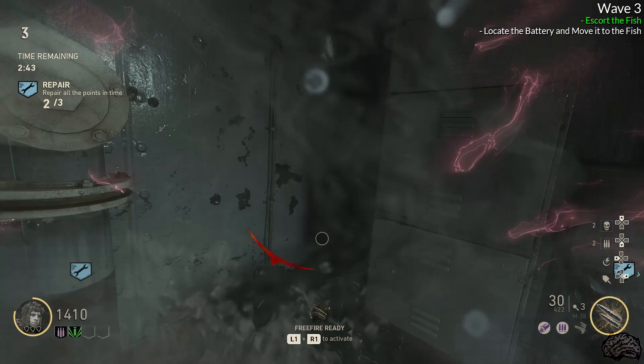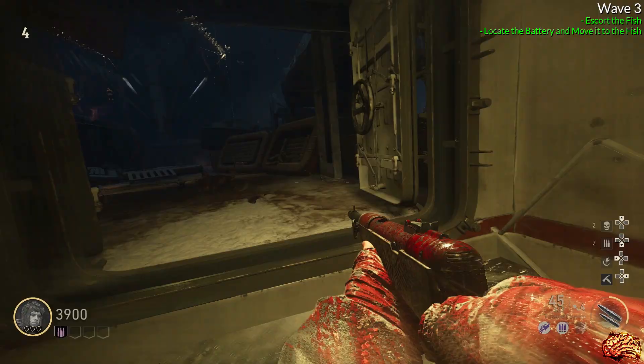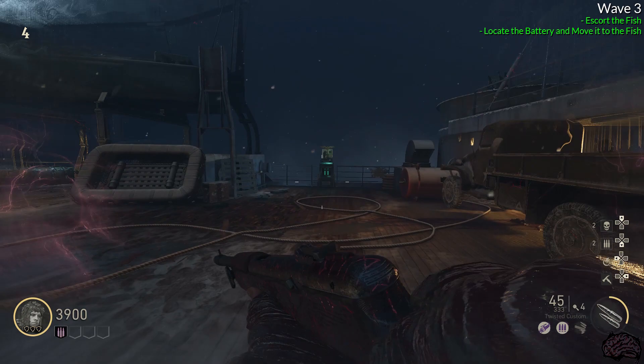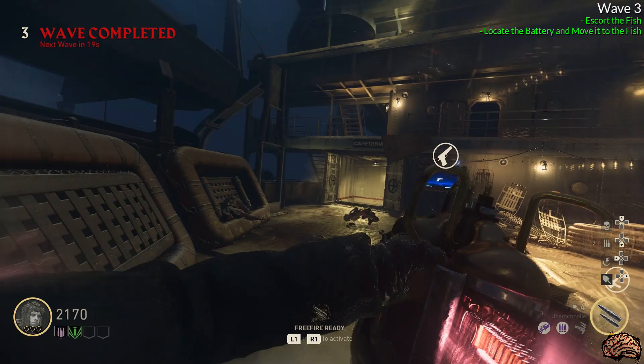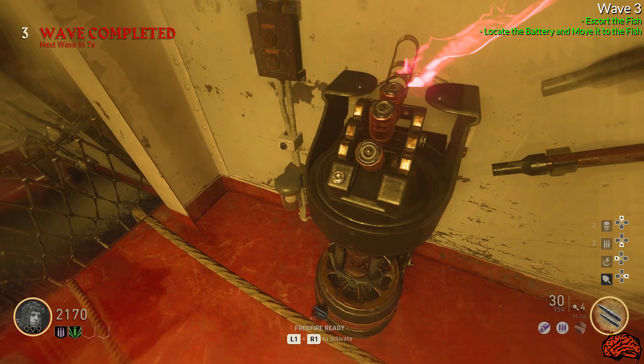Once you complete the objective, during the middle time between rounds, run around the map and find the battery that goes to where the fish belongs. There are seven known locations and I'll be showing them all on screen. To get the battery it costs 3,000 points, so point farming during your objective wave is really important. Once you find the battery location, pick it up and move it as fast as possible to the first fish's location.